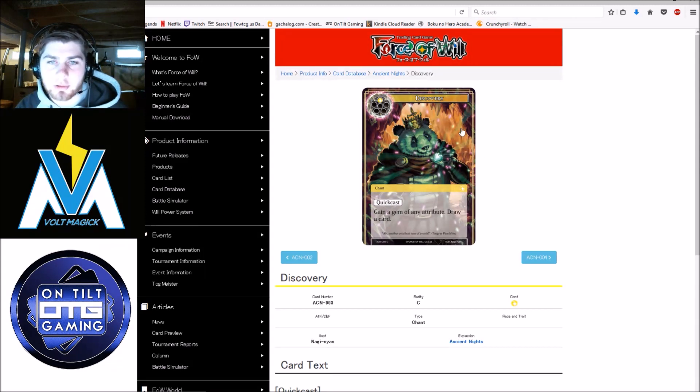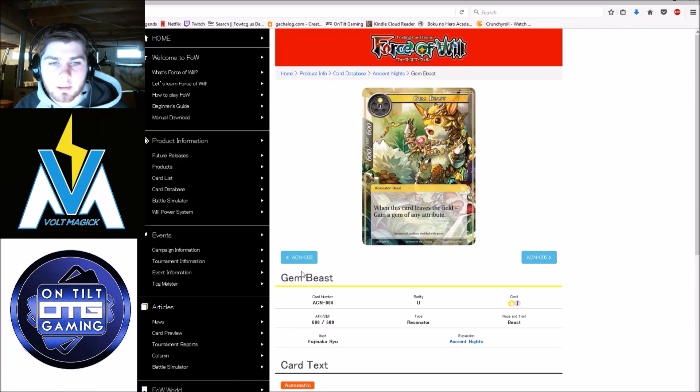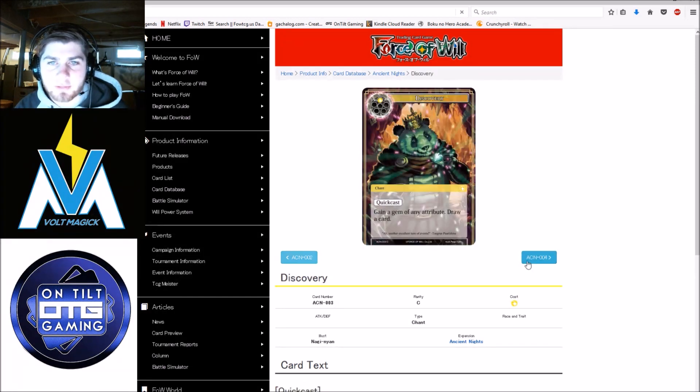Discovery — gain a gem of any attribute, draw a card. Absolutely essential for the panda deck; definitely something you want to be running four of. Absolutely useless outside of the panda deck. Not much else to say — it's just a cantrip.